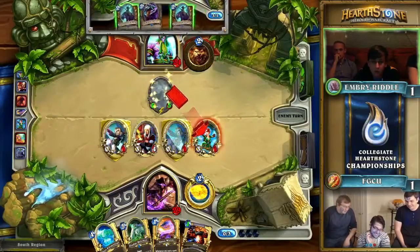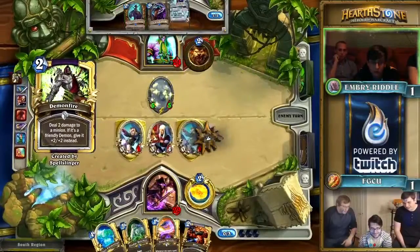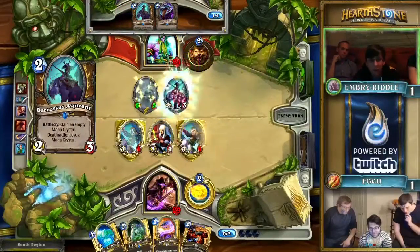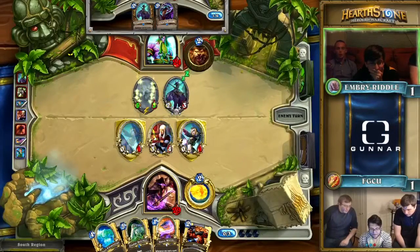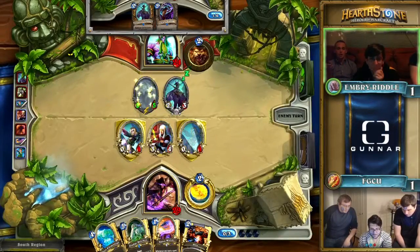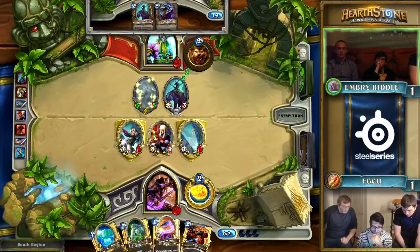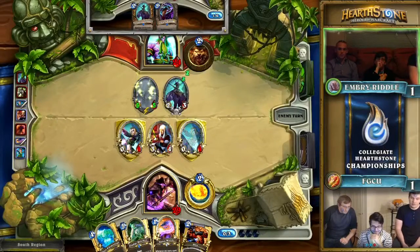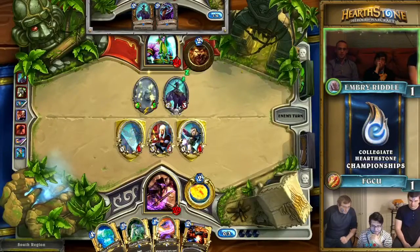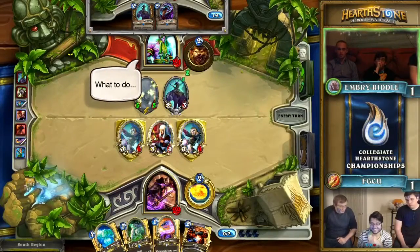But the bigger question is how do they begin to fight back against this tempo? They have this Shade that's growing, but they're taking a bit of damage in the meantime. Florida Gulf Coast seems to be taking initiative every single time. Those two Mirror Images are really putting a lot of little tiny speed bumps in front of Embry Riddle — they don't have a way to actually start breaking through just yet.